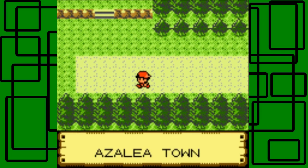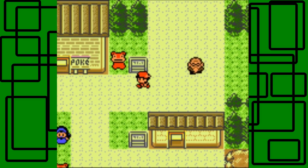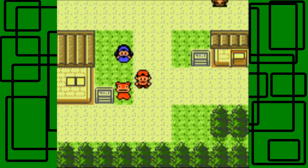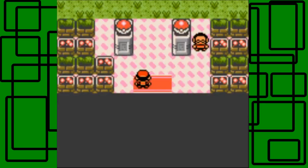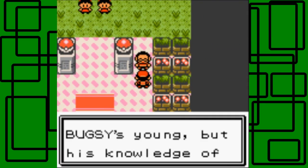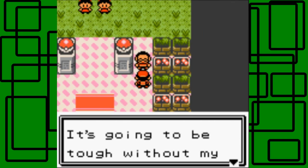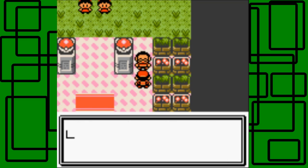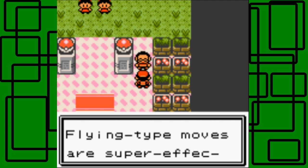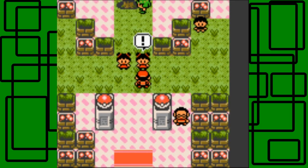We're back in Azalea Town. I'm going to heal my Pokemon real quick. Now we're going to go to the gym. Let's talk to the Advice Giver. He says Bug Pokemon don't like fire — flying type moves are super effective too. That's good to know. I kind of knew that but that's okay.